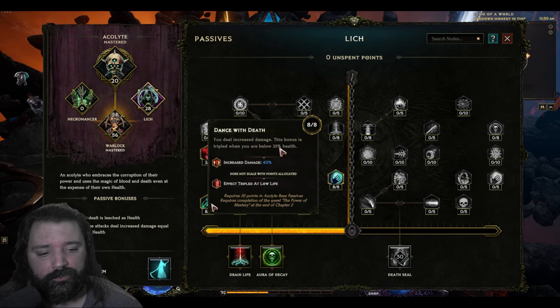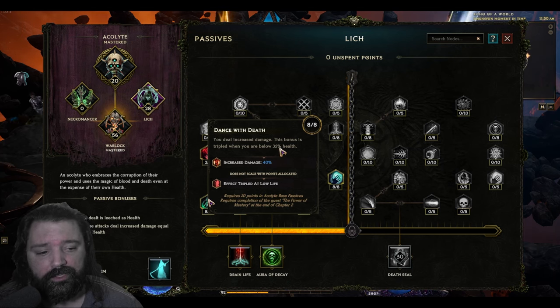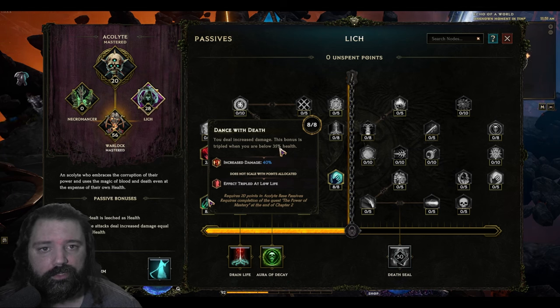We've also made changes to the passive tree. The most noticeable is Dance With Death, which deals increased damage tripled when you have below 35% health. We previously used Chaos Bolts, which regenerated health and mana on hit, making it difficult to stay below 35% for that tripled damage buff. With the new setup, we can reliably stay at that percentage using a ward setup with our gear.